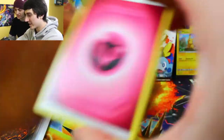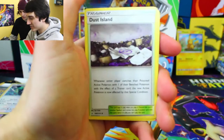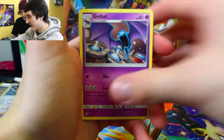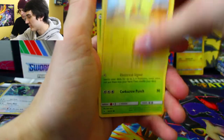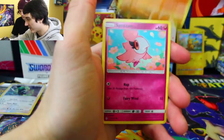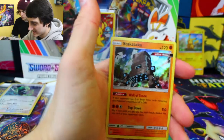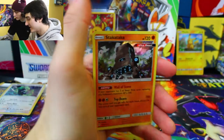Alright guys, here we go — Unbroken Bonds to start us off. We got Fairy Energy, Dust Island, Golbat, Tentacruel, Pikachu, Grubbin, Ghastly, Gligar, Spritzy, Alolan Diglett Reverse Holo, and Stakataka Holo. Not bad, not too bad — better than nothing.